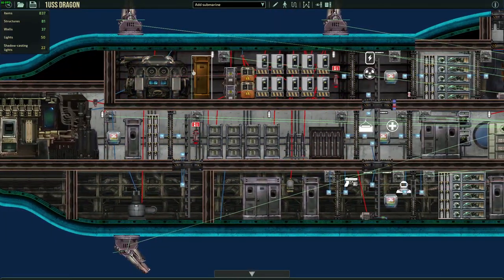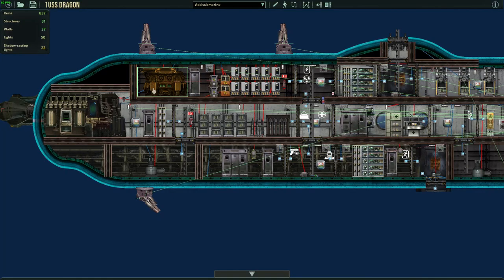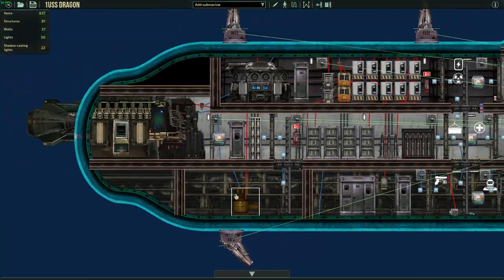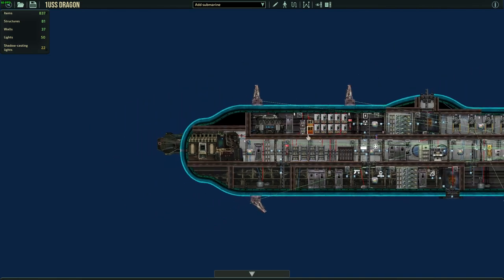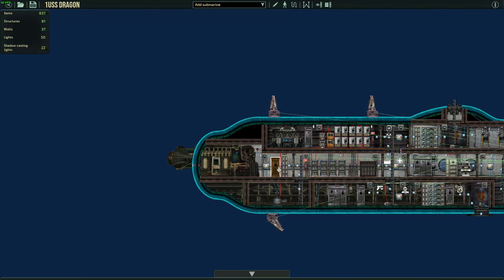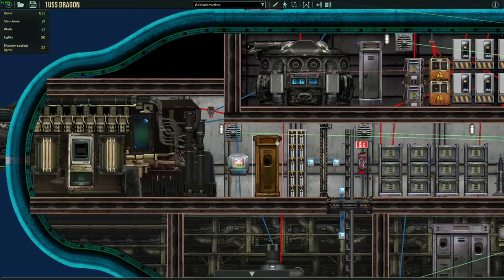If I put the generator somewhere else, like here, because this one doesn't count for buoyancy at all, I could have easily got more of those things, but it doesn't matter.